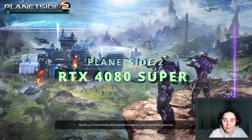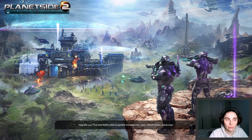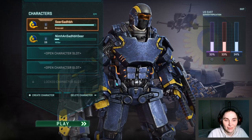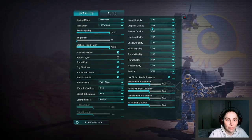Let's see Planetside 2 in ultra graphics settings, so that means everything is on, everything is ultra — and yeah, it's gonna be tough. I wonder if this will kill my machine or not. Let's see the settings again. So ultra, high, ultra, ultra.